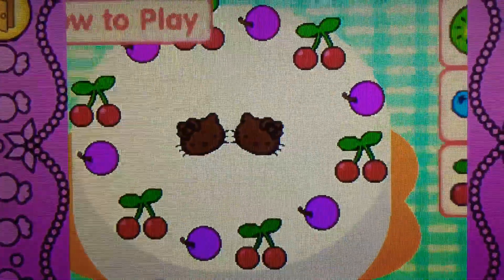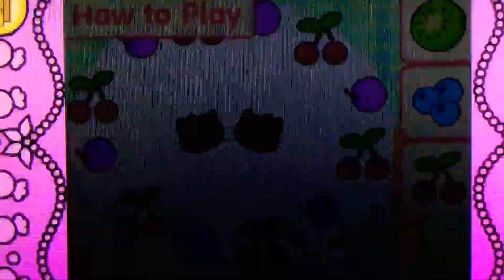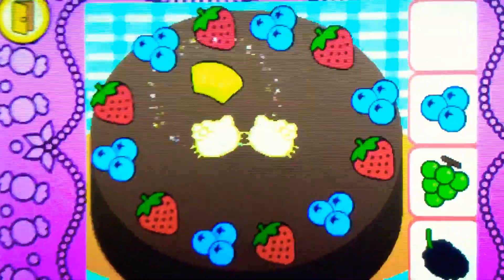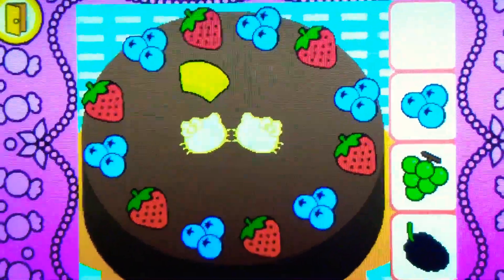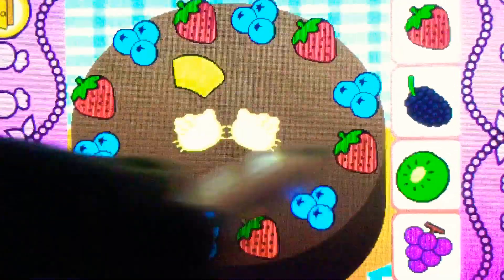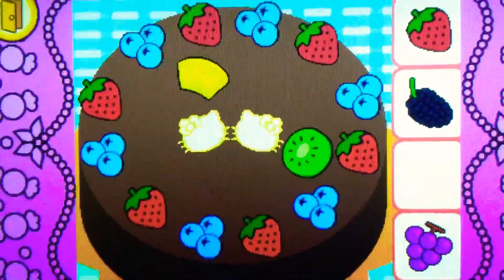How to play. Listen to the question. Then drag the pineapple on top of the correct cake. It's pineapple. It's yellow. Drag the kiwi on top of the cake. Yes, it's kiwi. It's green.